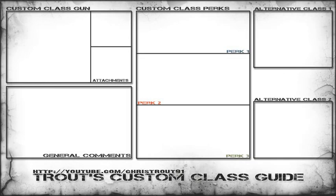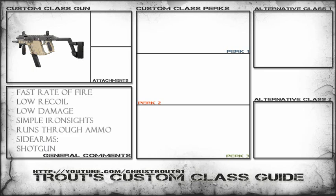Hey guys, TheTrout91 here, and today we are doing the Vector in the Custom Class Guide. The Vector is a very interesting gun because it's got a fast rate of fire with low recoil, but ultimately has low damage with simple iron sights and can run through ammo pretty fast.